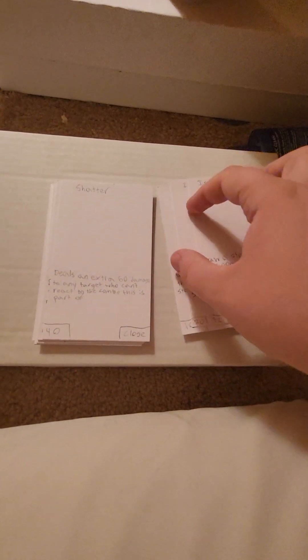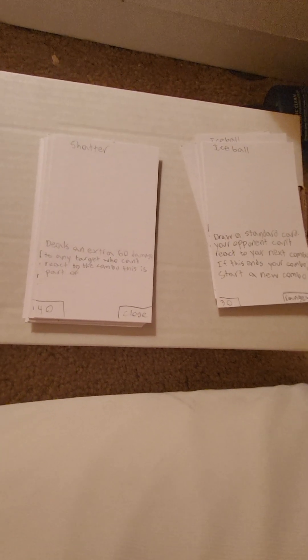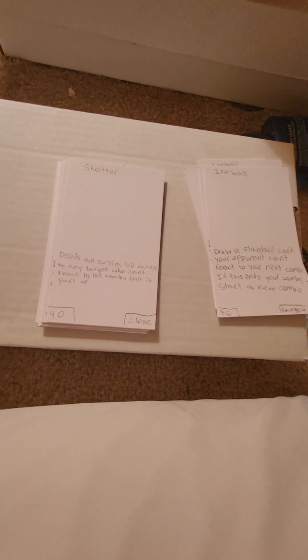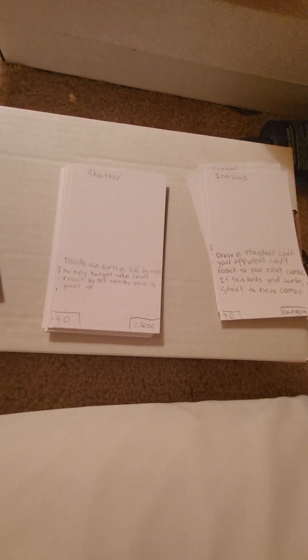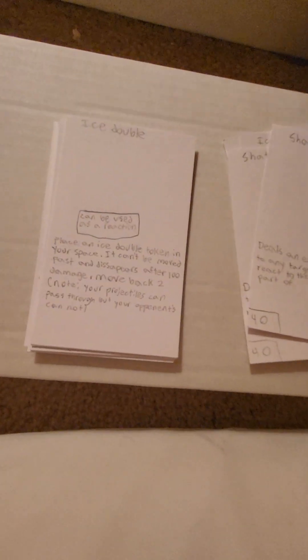Sub-Zero has a lot of ways to follow up ice ball, like shatter. Shatter is a close attack dealing 40 damage, but deals an extra 60 damage to an opponent who can't react to the combo. Notably, if you had Johnny Cage use nut punch and then tag out, the opponent would be stunned from nut punch and you could use shatter on them as well. I think it's kind of fun synergy, though it doesn't entirely make sense, so whether it stays is to be determined.